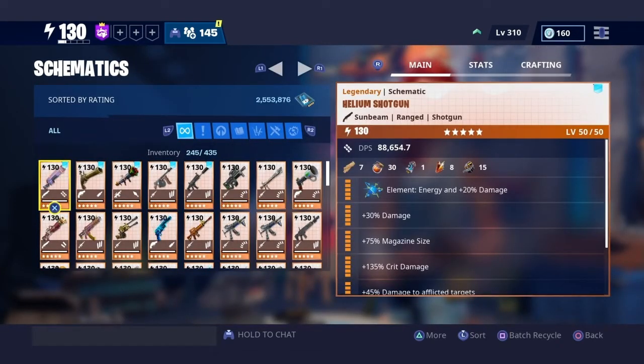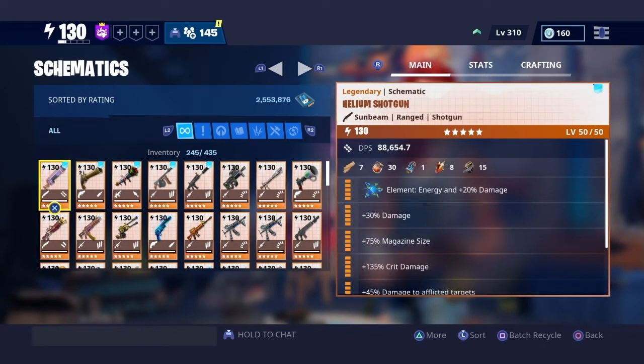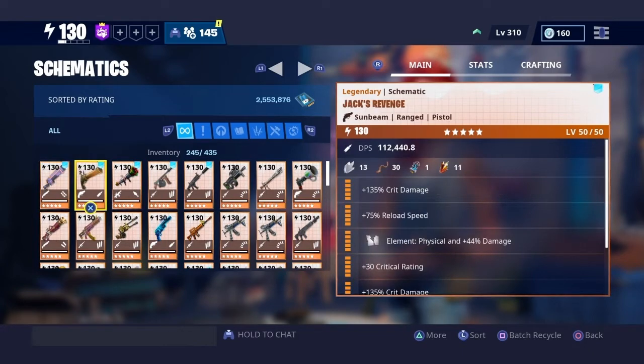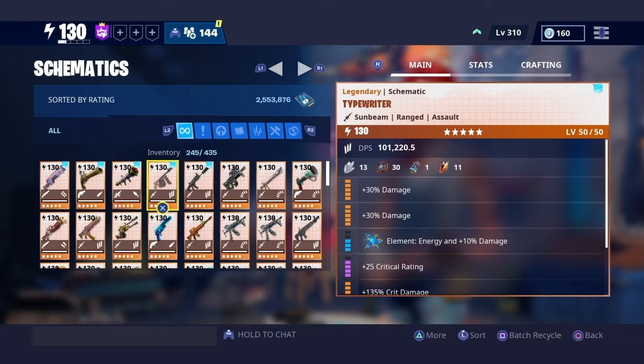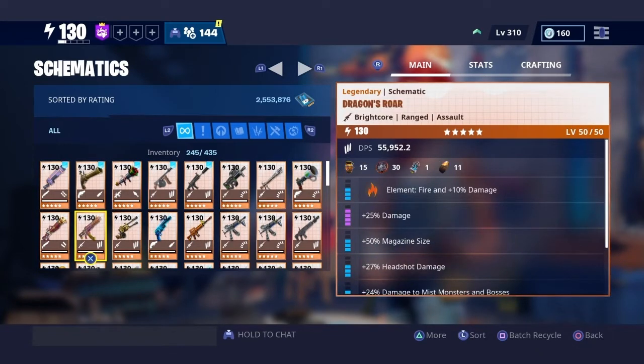Let's go to my schematics real quick and check out my weapons. As you can see — Sunbeam, bright core. As I said, explosives are only bright core; you can't put explosives to anything else. We got the helium shotgun, the silent specter Sunbeam, Sunbeam, Sunbeam. Santa's Little Helper is an explosive weapon so it has to stay on bright core. We got the Bobcat Sunbeam, the Coco Sunbeam.